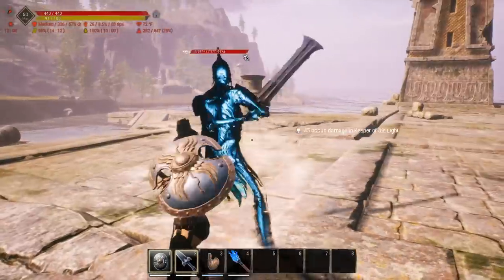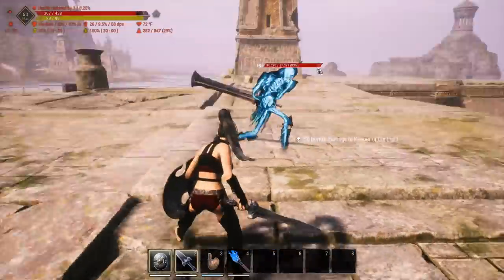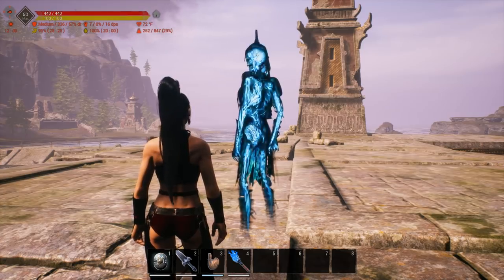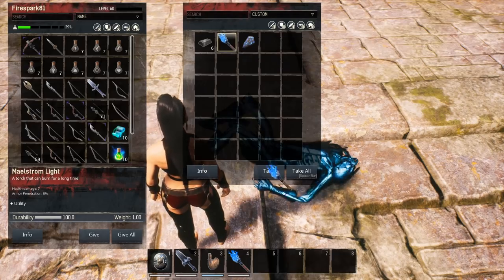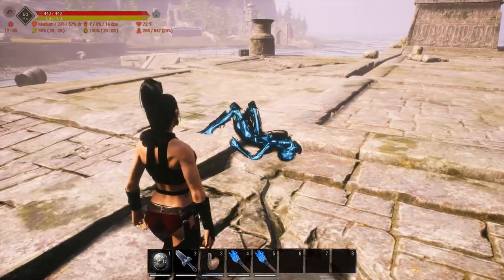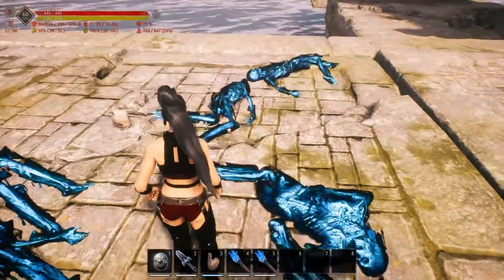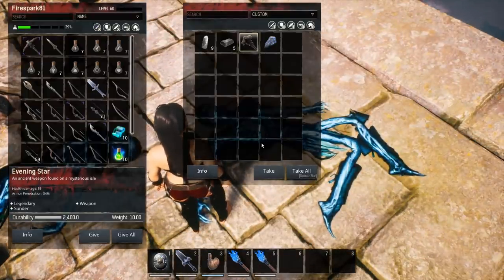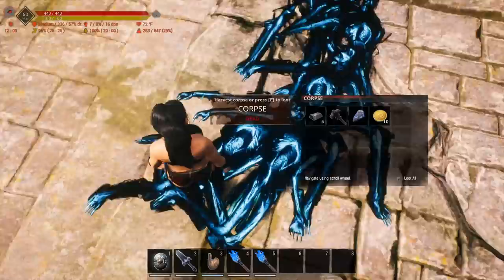Keep sidestepping and rinse and repeat — let the poison do the work. It's a grindy fight but not a difficult one. Hit, sidestep, hit, sidestep, and let the poison slowly do its work. He dropped it — but he doesn't always drop it. I've killed him a couple of times and it didn't drop. I'll let him respawn on instant respawn and kill a bunch of them to show how often it drops. He also apparently drops a weapon called the Evening Star.